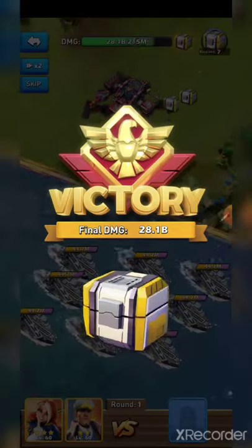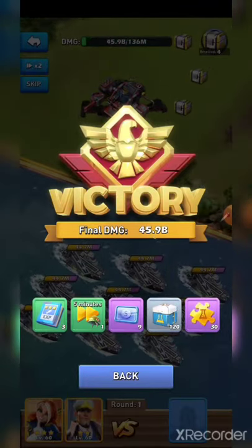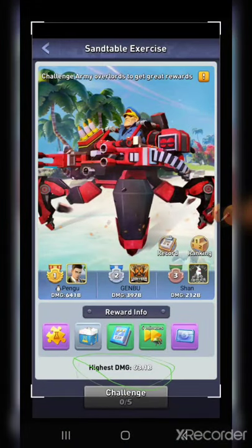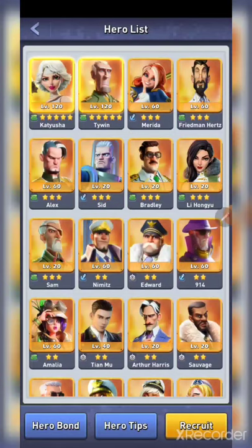You'll see 28.1 million this time, which means Merida's skill was not activating much in those first couple battles. Now you'll see this one means her skill probably activated a lot. It all depends on how often her skill actually procs. My highest damage here is actually my Army setup. My Army has two level 120 heroes with the best skills and all components set up, and I still almost caught up to that with Navy using two very weak heroes. Merida and Nimitz are both level 60, three-star and two-star, and they still almost hit as much as Tywin and Katyusha.